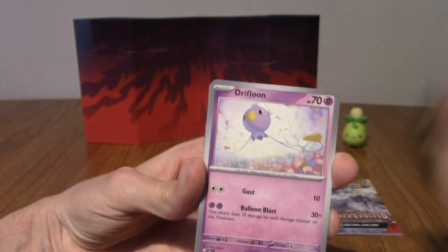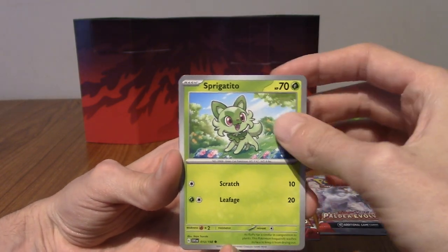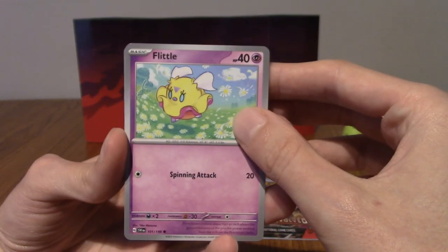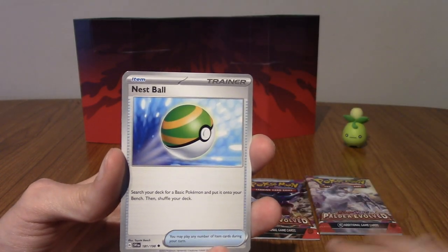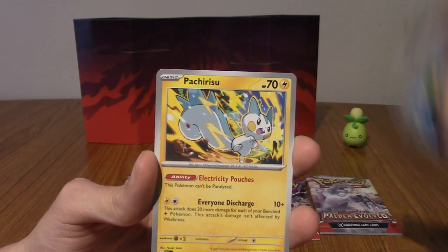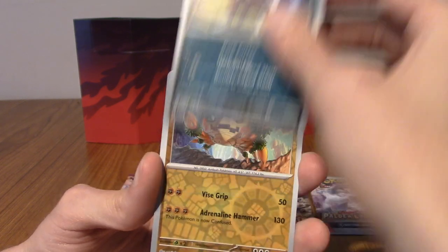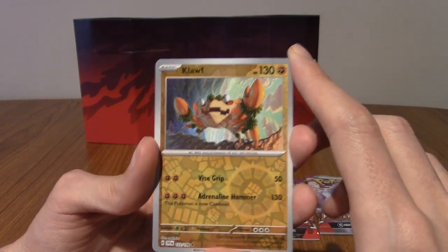Right, let's begin. We've got a Scatterbug, a Drifloon. I think I've got most of these but there's still a few I'm kind of missing. Sprigatito, got a Flittle — actually I don't know if I have that card. Drifblim. I feel like I've pulled Drifblim more than I have a Drifloon, but cards go like that sometimes. We've got a Nest Ball, that epic-looking Pachirisu, and a Bisharp. Our first reverse is Clodsire — everyone's favourite mustachioed crab.